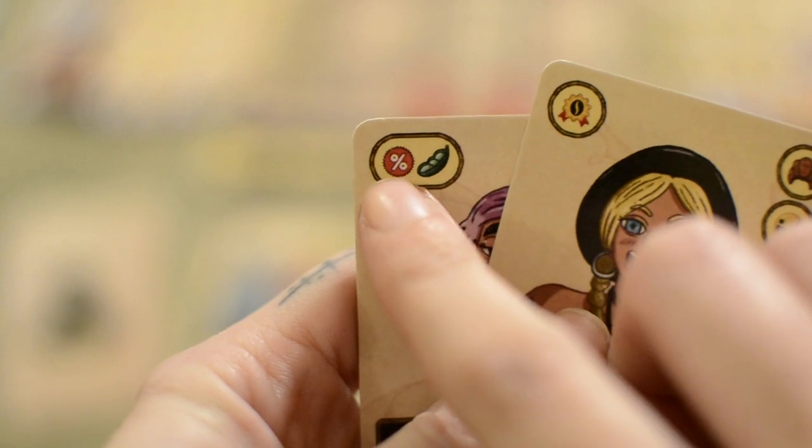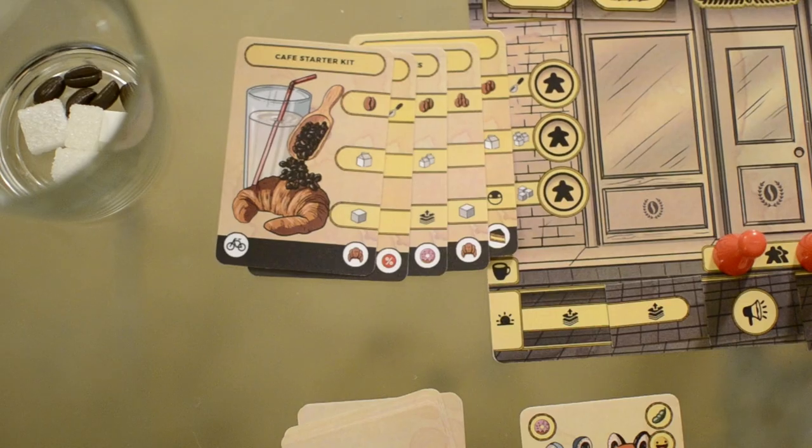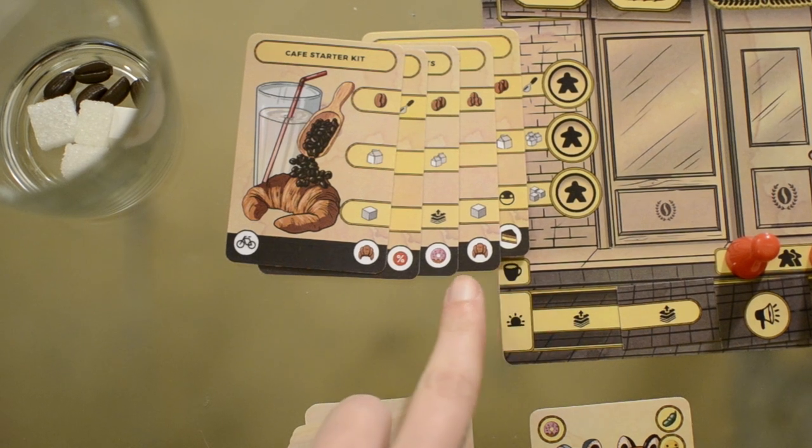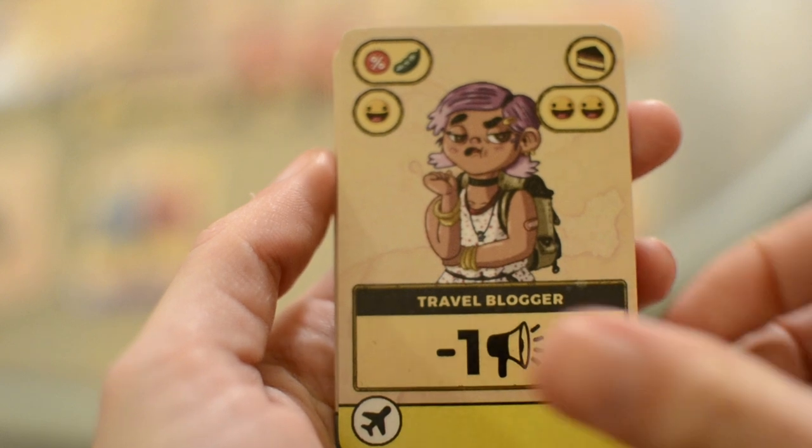Apart from coffee beans and milk there are also special ingredients: high quality coffee, cheap coffee and soy milk. For those you need to pay double the resources unless you have a matching special ingredient icon in your pantry, in which case you pay just one. The same applies for snacks — you pay two sugar cubes unless you have a matching symbol in your pantry, in which case you pay one less sugar. After the customer is served and before moving on to the next, the player resolves the customer's ability. Friends and family abilities are optional and allow you to raise or lower your hype, remove customers from your line, place patience tokens on customers and so on.